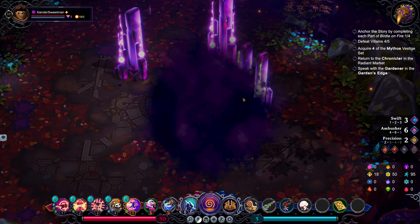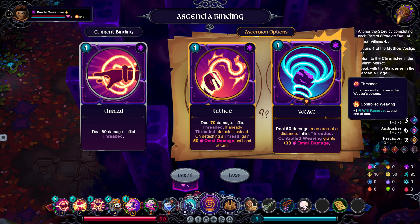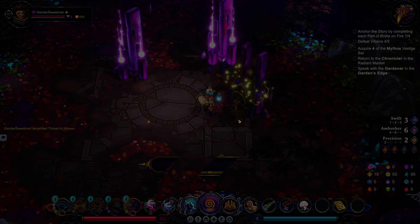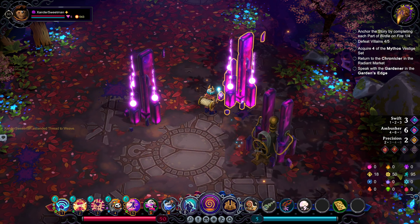Ascending threads. We've done tether before. Weave — deal 60 damage in an area at distance, inflict threaded, controlled weaving grants flat 30 omni damage. Let's try weave — we haven't tried it before. And that's all the ascensions for thread, which has unlocked the gilded leaf spool — a very nice cosmetic. For these I think we'll reroll them. Potent Smoke Bomb — do more damage. It's not bad.